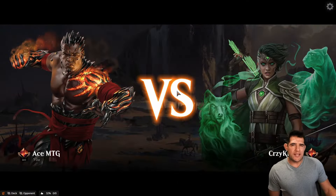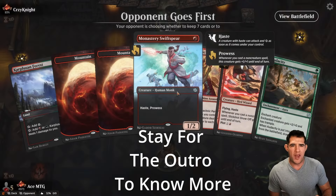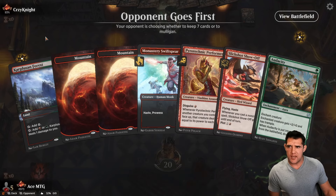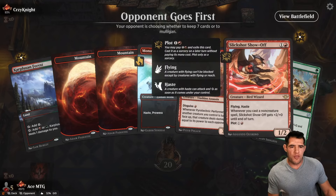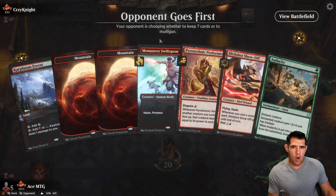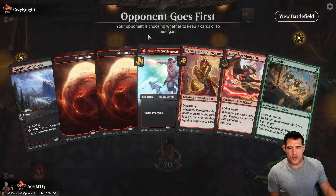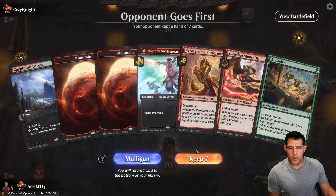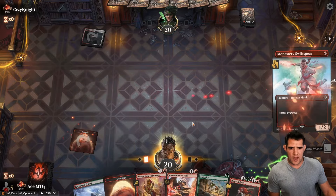Even if we didn't use that pain land we were still dead — just because they had the frontliner, that was that extra point of damage. We couldn't hold back and not attack though. I just checked the stats: 100 percent on the play. On the draw I'm three and three — that really shows the difference with this deck. It's a best-of-one specialty, super hasty, and if it gets to their actual turn four we haven't been able to finish in time.